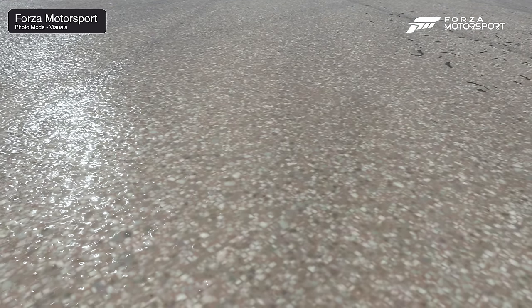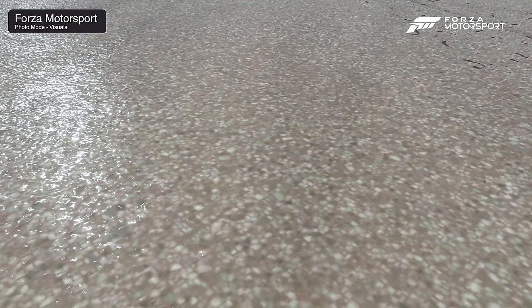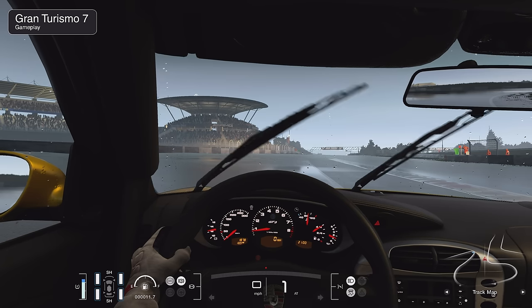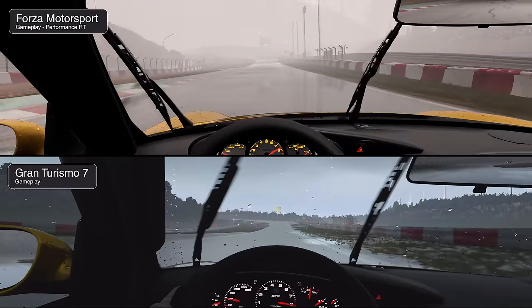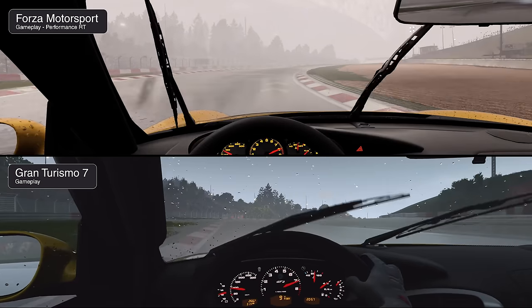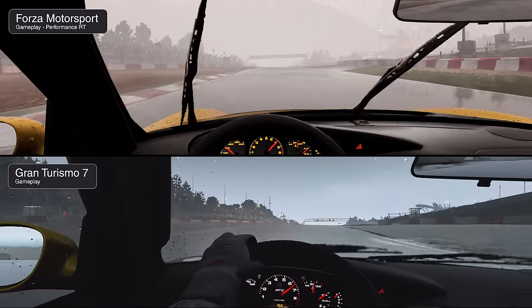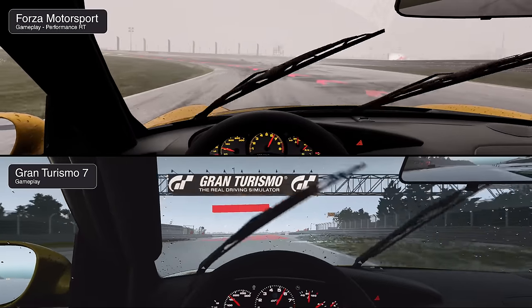Switching to cockpit mode, there's an issue with Forza's screen space reflections — when the wipers occlude the scenery, it actually disturbs the reflection. When screen-space information is briefly occluded, the reflections disappear. GT7's motion blur is even visible on the wiper blades. The wipers in both games are fully functional. That said, for this particular effect, my heart is still with DriveClub. Droplets form on the car paint as expected. With the heaviest rain in both games, Forza boasts much thicker fog effects than Gran Turismo — the weather feels more dynamic overall.